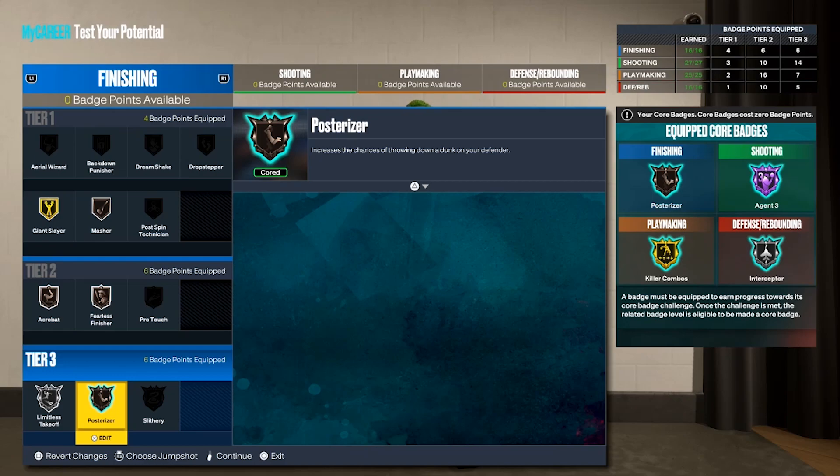Next gen gave me a headache but this is the one. If you want a well-rounded build, make a playmaking shot creator — this is basically a BP type build that can dunk and shoot. Let me know W or L in the comment section. Don't waste your VC making a trash build — this is probably one of the best point guard builds in the game. I'm out, peace.